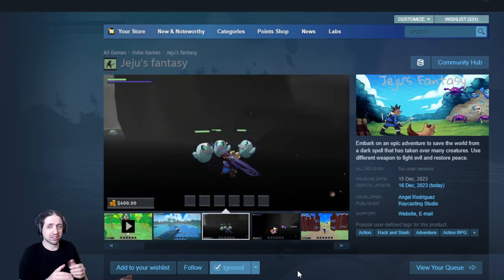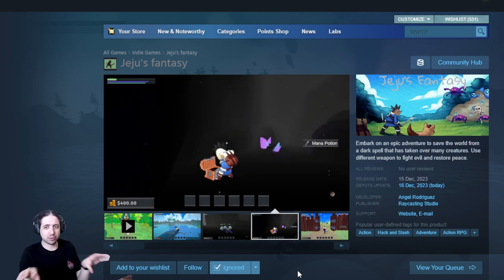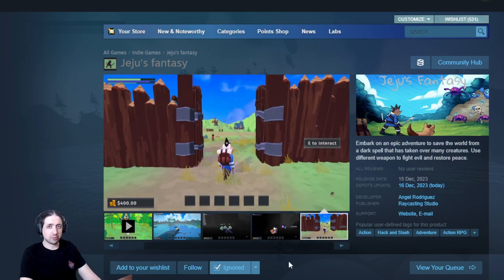Just put gameplay on. If you want to have some titles, just put it at the bottom or the top, just anywhere away from the action. I see so many making this mistake.